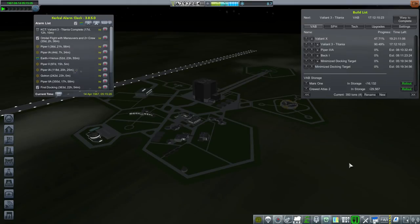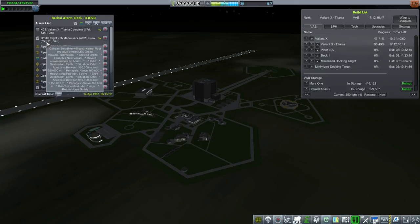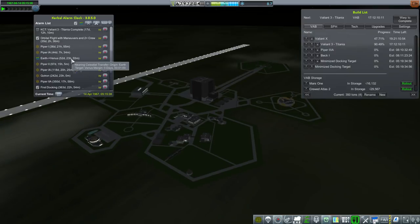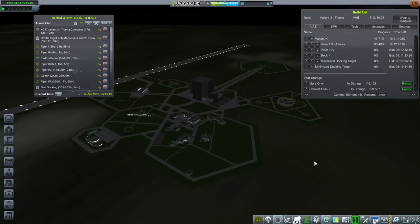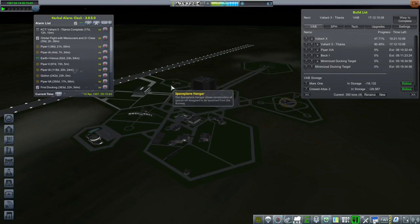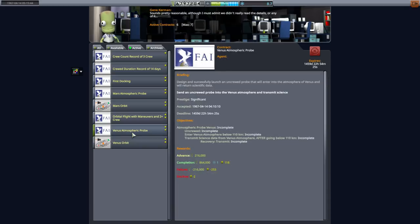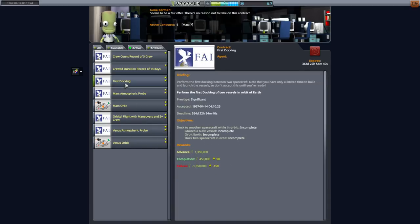Hello everyone and welcome back to my realism overhaul with RP-1 series in Kerbal Space Program 1.3.1. In this episode we are going to try to get that orbital flight with maneuvers and 2-plus crew contract done. But after that we need to move on to this Venus transfer window. I did a few things ahead of time and picked up the Venus orbit and Venus atmospheric probe contracts, as well as the first docking contract.